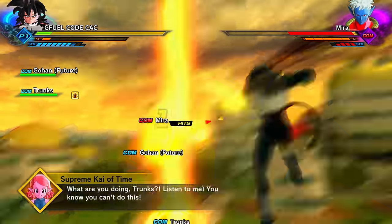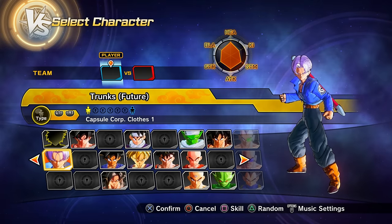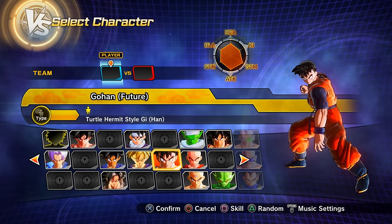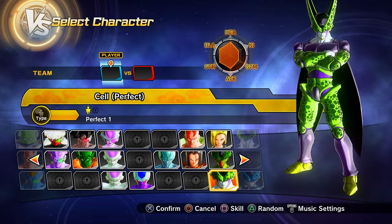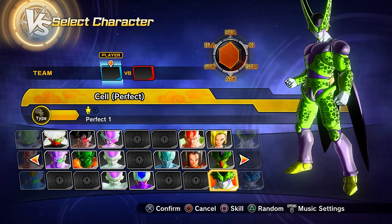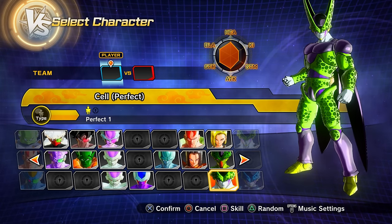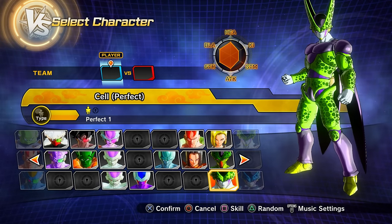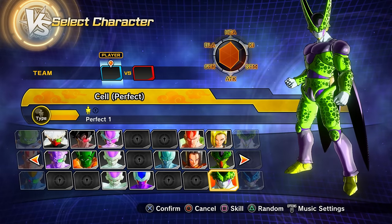After the Cell saga, clearing the Desperate Future saga unlocks Future Trunks preset 1, Future Gohan preset 1, and Perfect Cell preset 1. Note: after defeating Android 16 and Perfect Cell with Trunks, you still need to talk to Elder Kai in the Time Nest to trigger the cutscene and fully complete the saga. If you don't get these characters, just talk to Elder Kai.